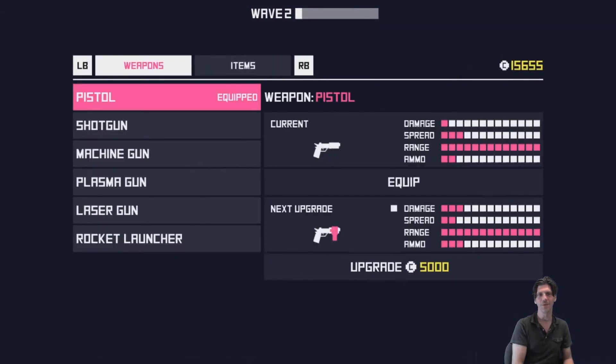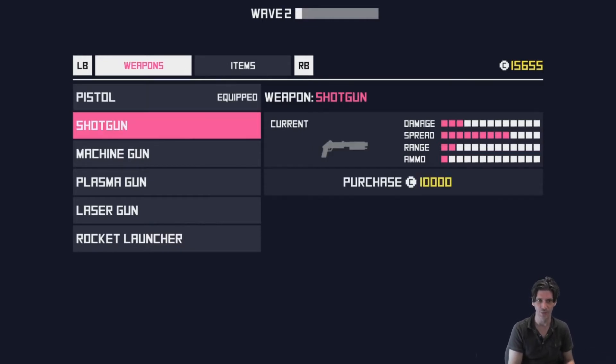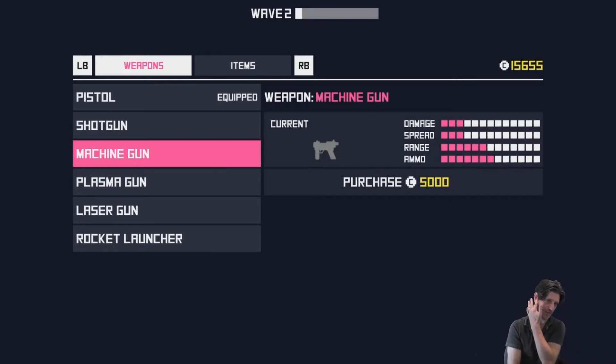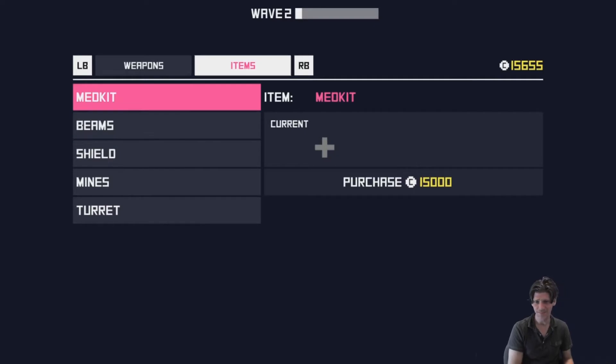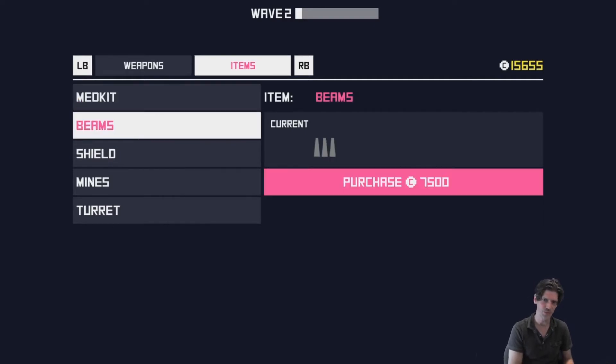If I hit Y, I can go in here and there's weapons and items that I can purchase — like right there. You can upgrade your weapons or you can pick up new ones. I happen to like the machine gun quite a bit. I'm going to hold off on that for a second because I've already got a pickup that gave me one temporarily. You can also pick up a med kit, which gives you one extra hit point, which is quite useful too.